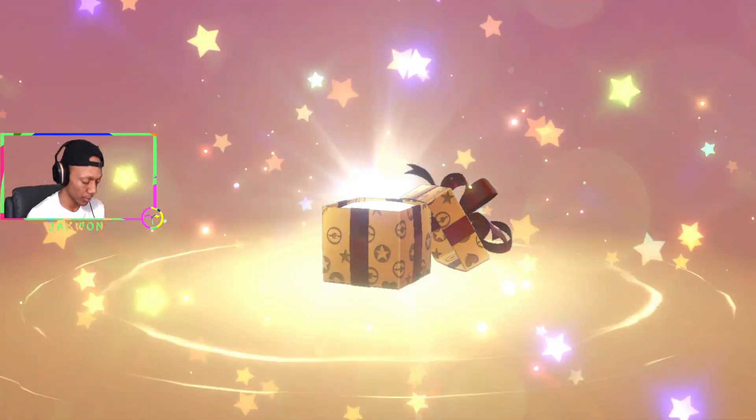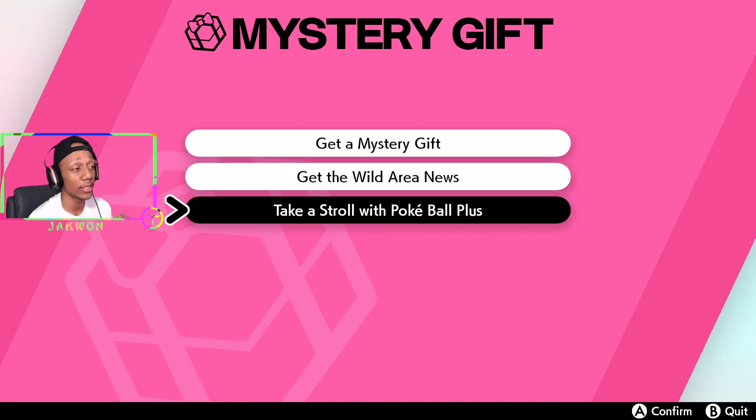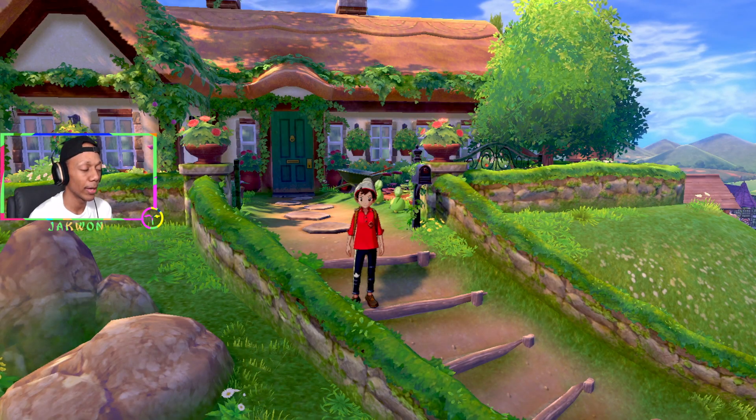Press A to open it. We got 12 Quick Balls — I'll take that! That is how you redeem your mystery gift on Pokémon Sword and Shield.